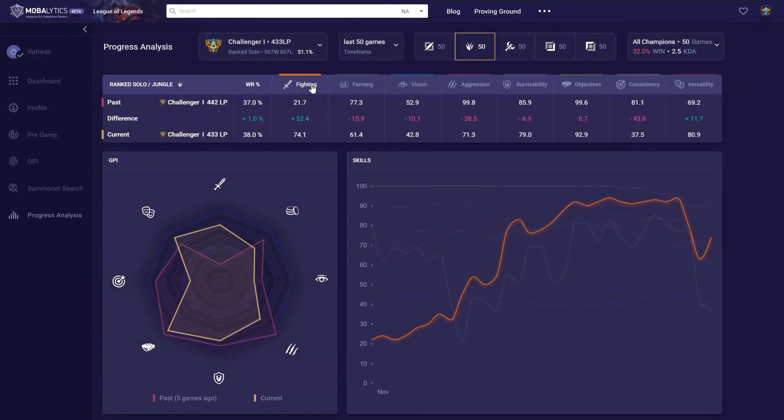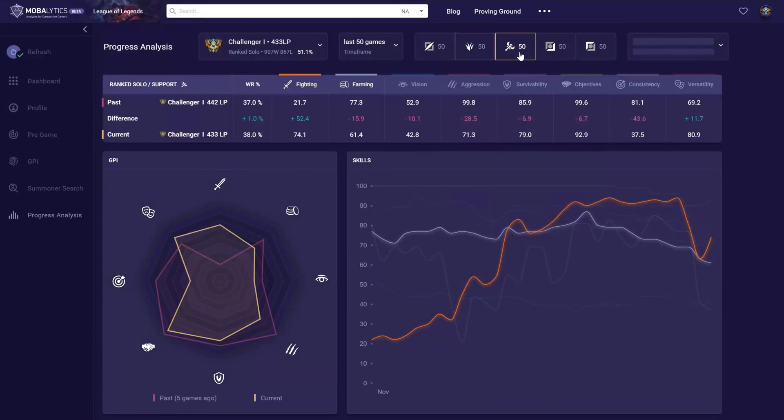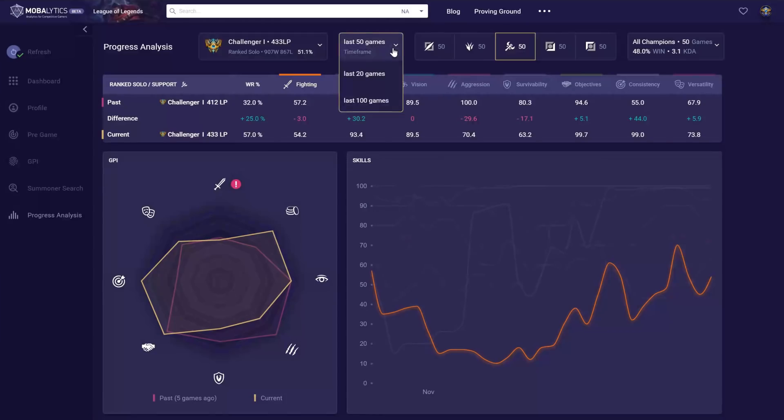The last feature I want to tell you about is the progress analysis. This is for those players who want to know more — they want to dive into the nitty-gritty and understand how and why they're performing a certain way. With this feature, you'll be able to see: when my farming goes up and I focus on that, does my fighting go down? When I place less wards, do I die more? If I'm a support, does my team die more?